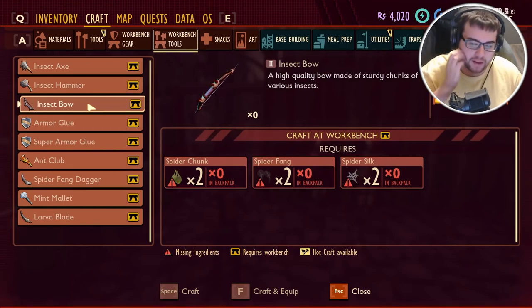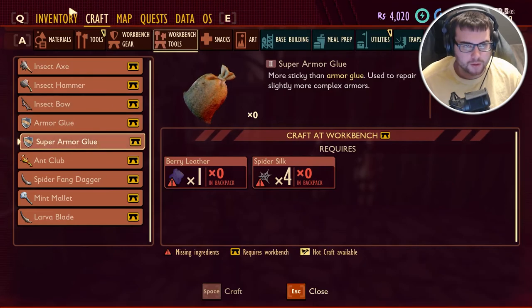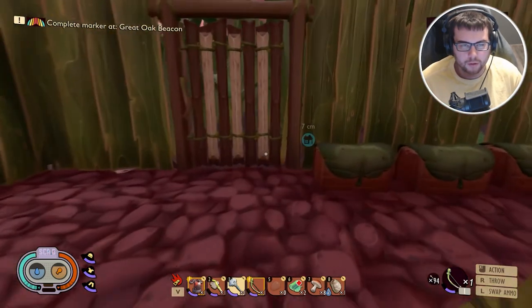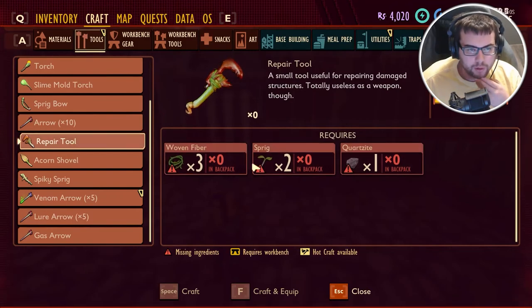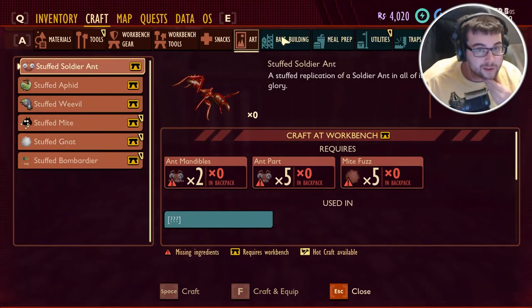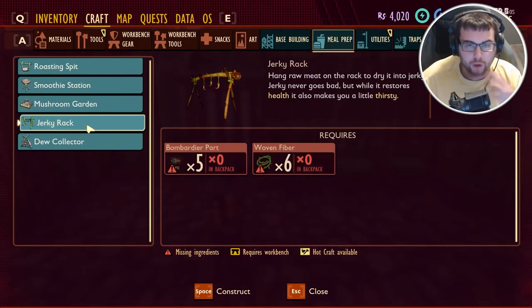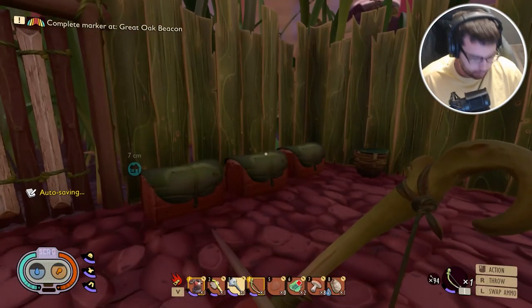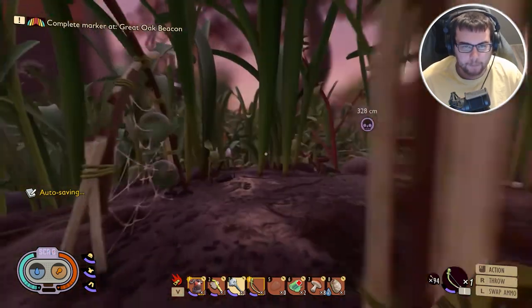We need to get one more fang — that's the last thing we gotta do for the insect stuff. It might be a shovel, but I'm not sure about that. How's my armor doing? Not too bad. Is there anything else we really need? A repair tool, I guess — we could probably make one of those. But the house is probably fine for right now. We could really start building. We need a jerky rack and legs — we need five legs. So we gotta go fight some more of those bombardier beetles.